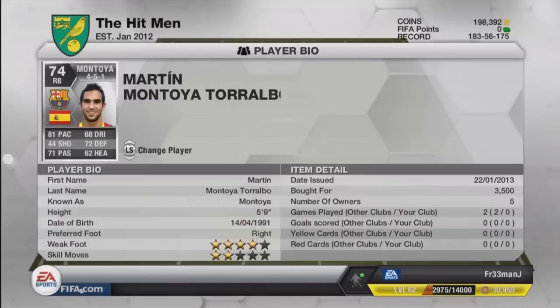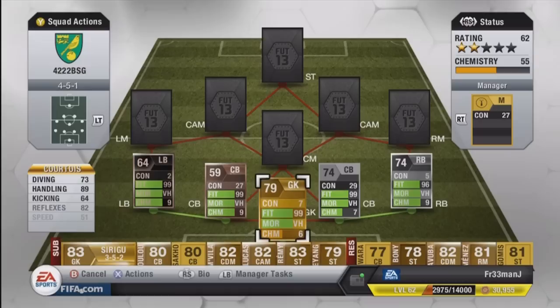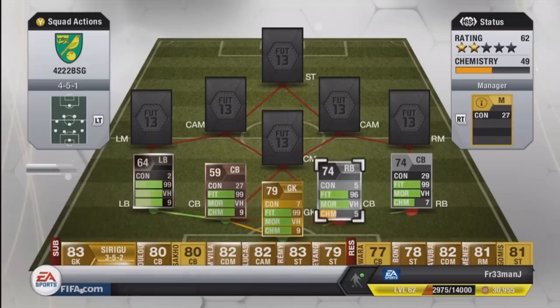At right back we have got Martin Montoya, who plays for FC Barcelona in the Liga BBVA. He has four-star weak foot, two-star skills, is 5 foot 9, at 3.5k — so pretty cheap. His best stats are 81 pace and 71 passing, with a high and medium work rate, making him a bit better than the left back in terms of work rates.